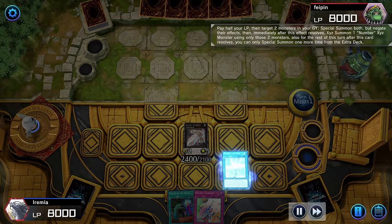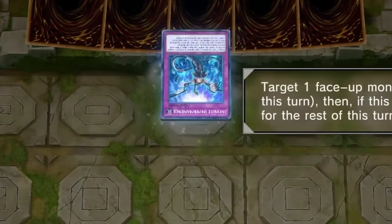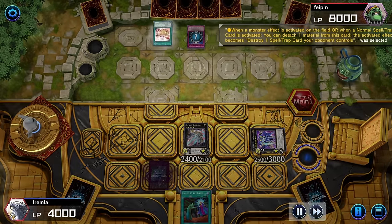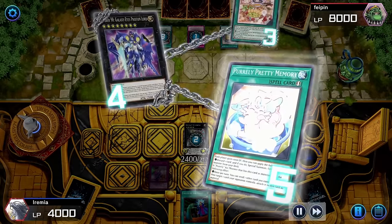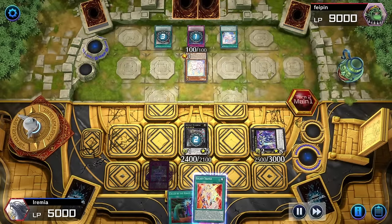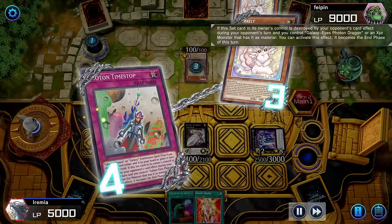Now we can use Number's Last Hope to Xyz summon Number 90 and set our cards before passing turn. Our opponent draws and they play — Impermanence, or actually that looks more like an MST. They play a couple of spells in response, and we can activate Photon Lord's ability to search for our Galaxy Trance while they summon a couple of monsters — I was going to say dogs, but they're really just merchandising opportunities. Merchandising — where the real money from the movie is made! Well, we did stop our opponent's turn.